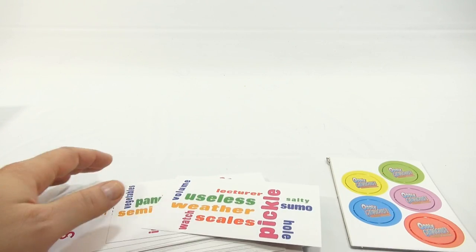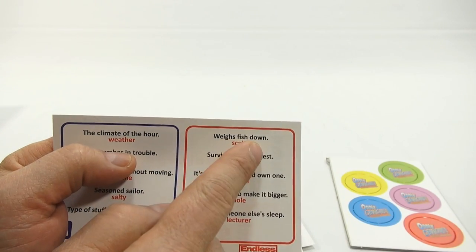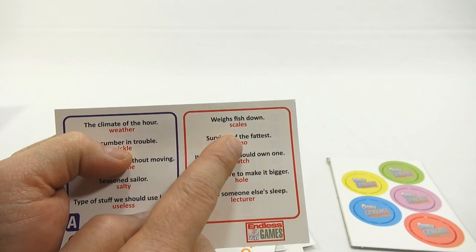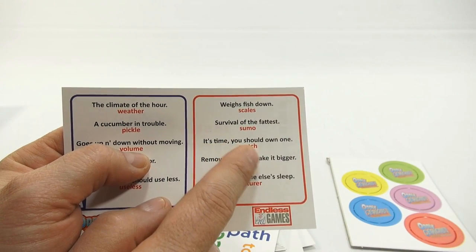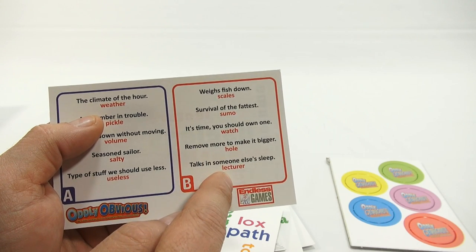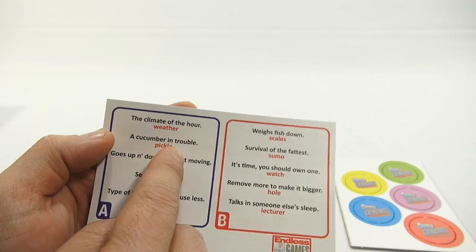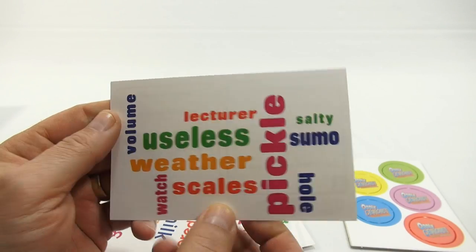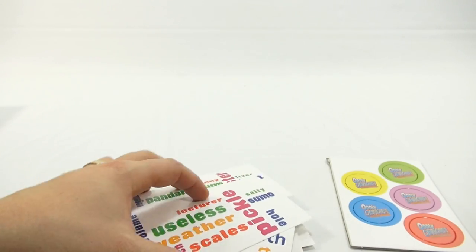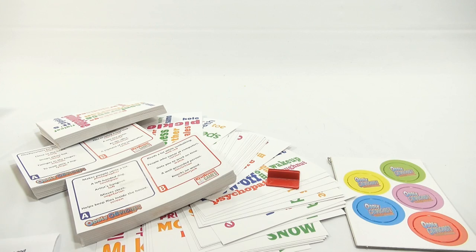Let me show you some of the fronts and backs. So here's what we're looking at. 'Weighs fish down' — fish have scales. 'Survival of the fattest' — a sumo wrestler surviving to win the fight. 'It's time you should own one' — time, watch. 'Remove more to make it bigger' — a hole. 'Talks in someone else's sleep' — a lecturer. And this is the A side: 'the climate of the hour.' You're seeing the words on the front, and the host reads you the clue from the back. Oddly Obvious. Look at all the cards you have — a ton of cards to play with, plus the little stand.